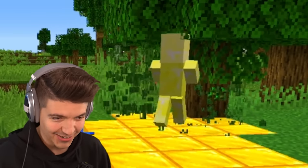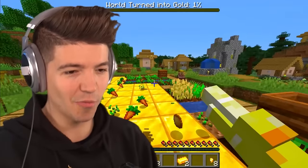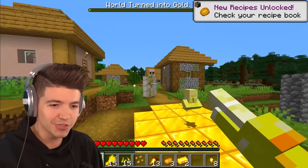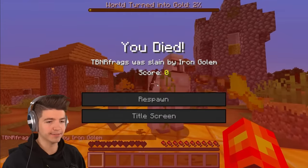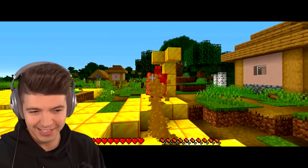Hello Bob — I am about to turn you into a wealthy villager. It does work! He lost his hat — now everywhere the villager walks also turns to gold. If we turn all these villagers into gold they can help us turn the world into gold! Does it work on the iron golem?